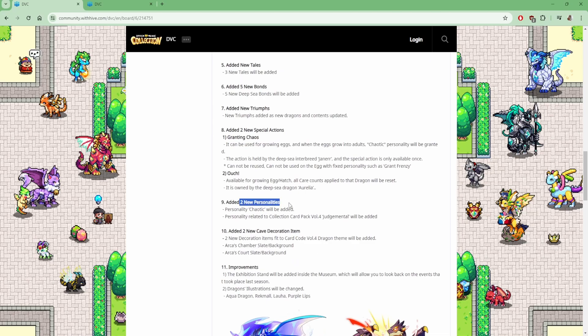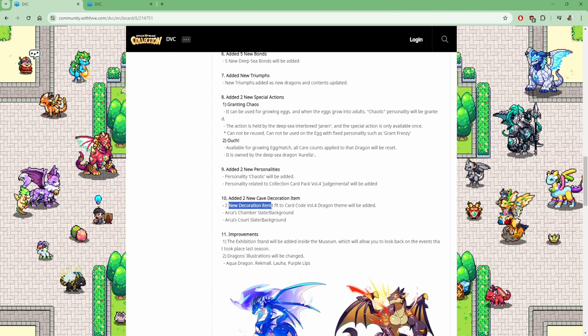Two new personalities added — obviously Chaotic, and then from the card pack Volume 4, Judgmental personality. We got some new cave decoration: two new decoration items fit to the card Volume 4 Dragon Team. Arca's chamber slate and background, and Arca's court slate and background.